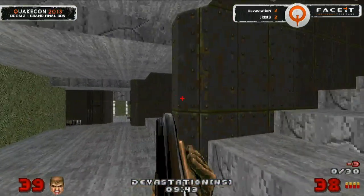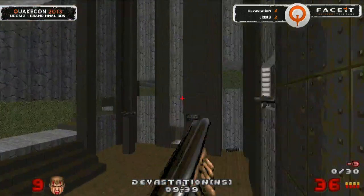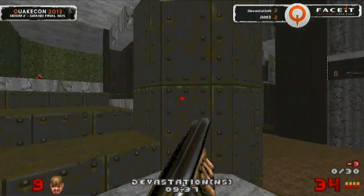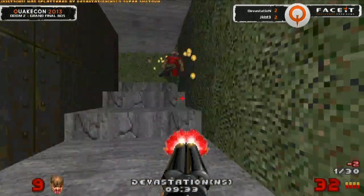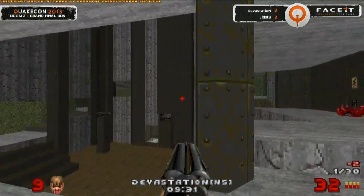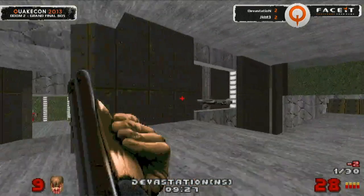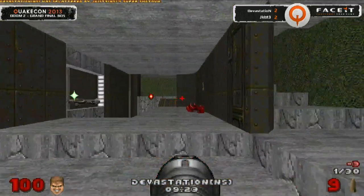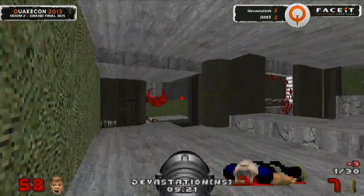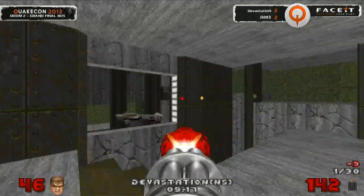Devastation coming back around, trying to get off some long-range pelts, but as you can see there are lots of corners and little pillars to hide around — Devastation needs to pick the right one in order to catch Jakust coming around. There he is — if he sneaks himself in a corner, it's kind of easy. He's got himself on the board now, but how long can he start extending it? Jakust coming right back at him. Devastation has got to be careful with his own rockets — those things are volatile, they come with warning labels.